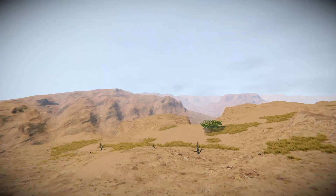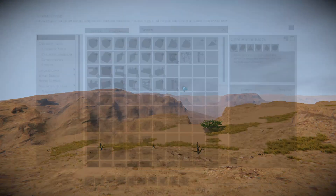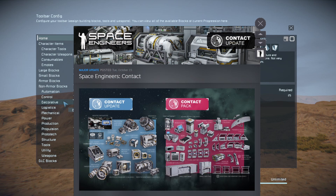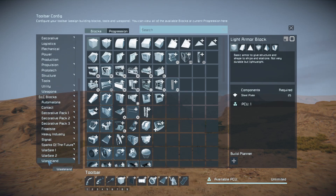Going into the G-menu, this is the existing vanilla version from that original data file. Keen has obviously just updated it for the Contact update, and there are some really great things they've done — the way things have been split up and the DLC blocks.